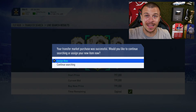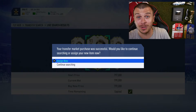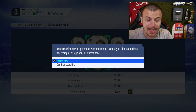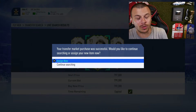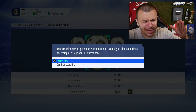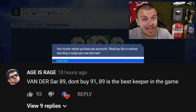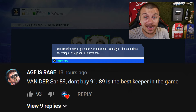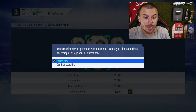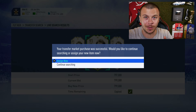I got so many requests saying 'Krassi, buy Van der Sar' and 'Krassi, sell Courtois, he is not good enough.' So that's exactly what I did. I sold Thibaut Courtois and bought 91 Prime Van der Sar for 800,000 coins. Before you comment that I should have bought the middle version, the middle version is extinct on PS4 and impossible to buy, so I bought the Prime version and hopefully he'll perform miracles.